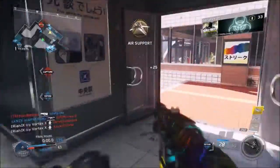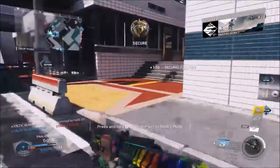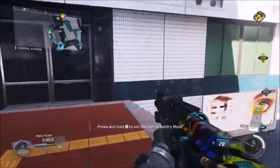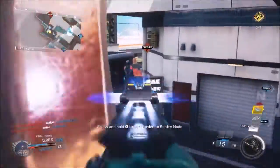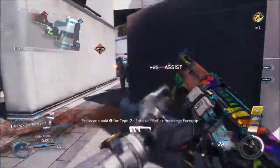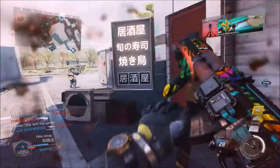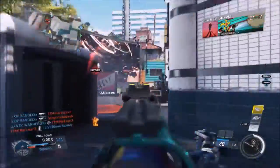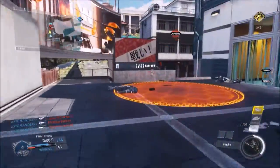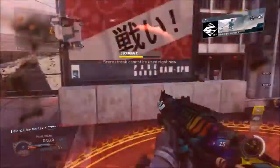Another tip that might not work for everybody but works for me is using Control Freaks. I only use one — the smaller one on my right analog stick. It's supposed to help you aim a little better. I never really believed it would until halfway through Black Ops 3 when I started using one, and it actually helps me aim a lot better. They're only like fifteen dollars, not too expensive, and they make a big difference for me. I only use the smaller one on my right thumbstick — I don't think you really need it on the left. I would definitely recommend buying them.